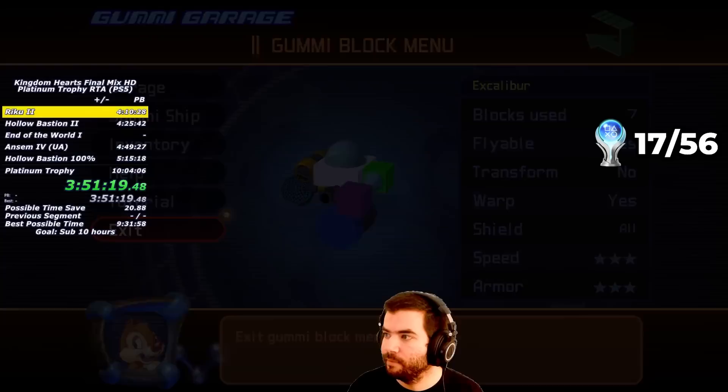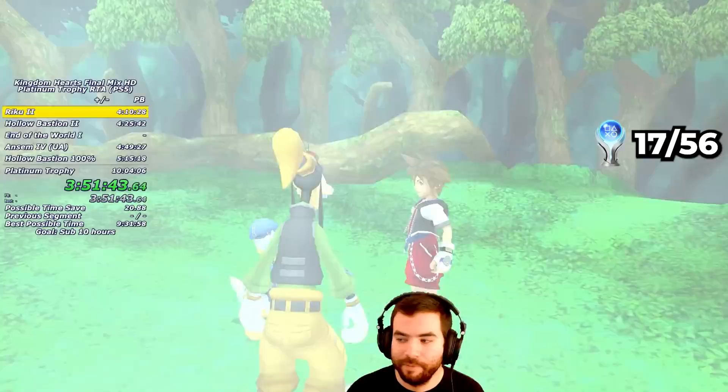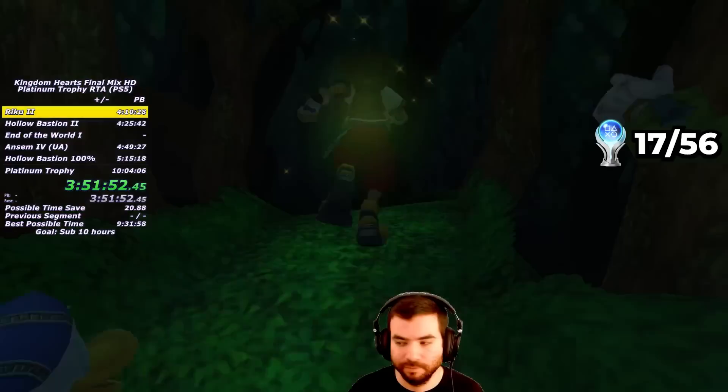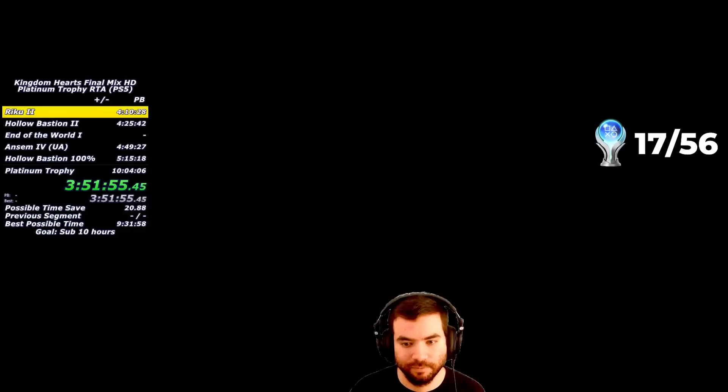Our next destination is Deep Jungle. I land in the tunnel area and get the Green Trinity in the Treetops Room. After collecting the Mithril Shard from the Green Trinity, it's time for the Jungle Slider minigame — it surprises me how many people don't even know this minigame exists. Upon starting the minigame, I receive the Minigame Maniac Trophy.